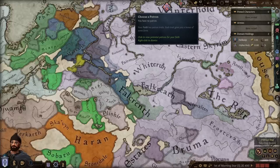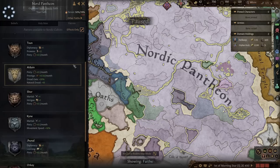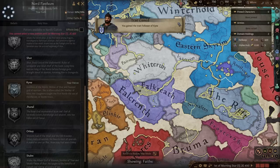Let's choose a patron. There's a prowess one that might work, but the movement speed 10% is quite nice. We'll go with Kyne — goddess of the storm, widow of Shor, and favored god of warriors. Her daughters taught the first Nords to use the thu'um, the storm voice. We are now a follower of Kyne, which gives us that trait as well.